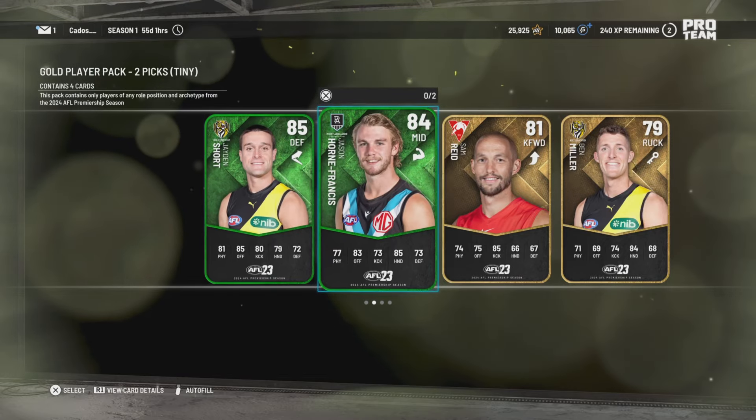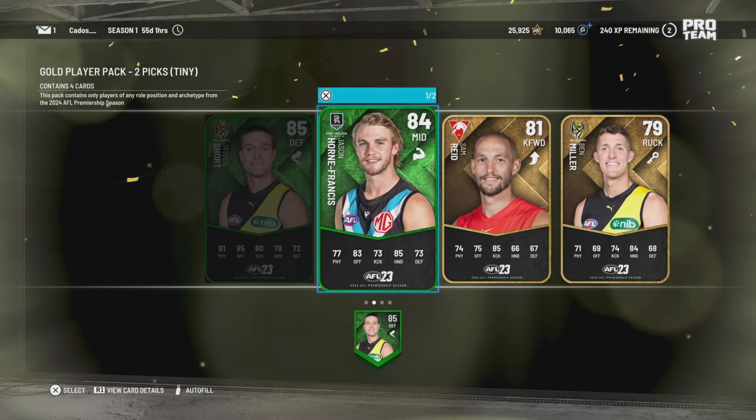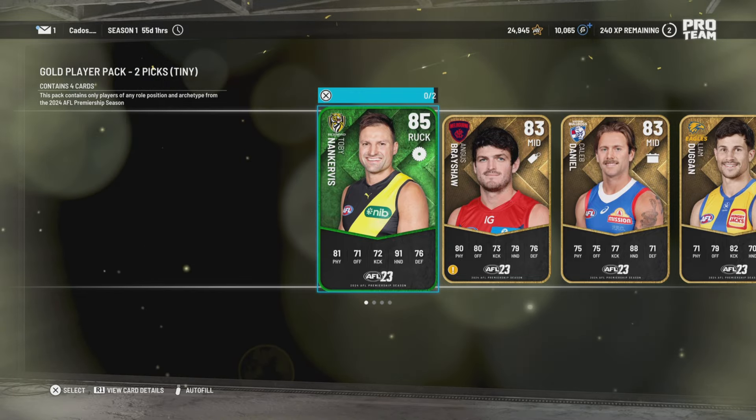Alright, the next pack — we've got Josh Dunkley, which is a fantastic pick. Oh, we get the Hornet and Jayden Short, pretty good picks there.